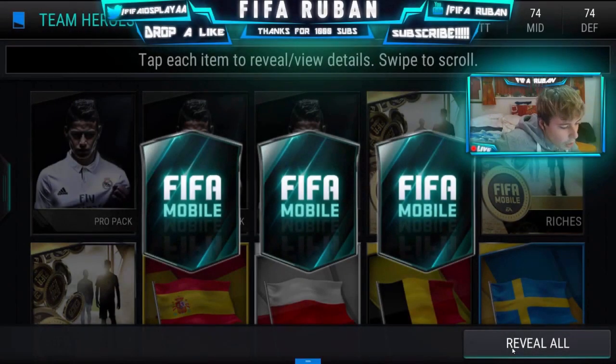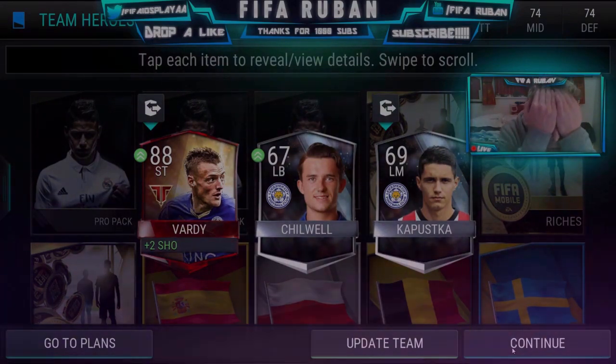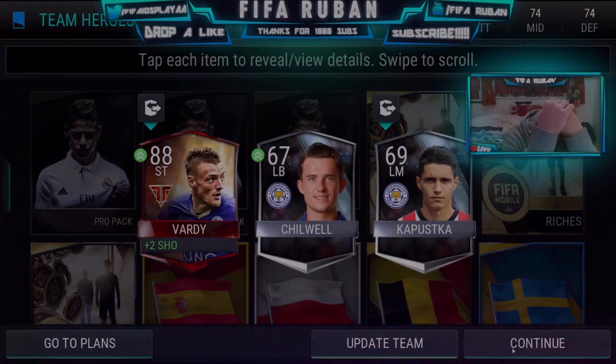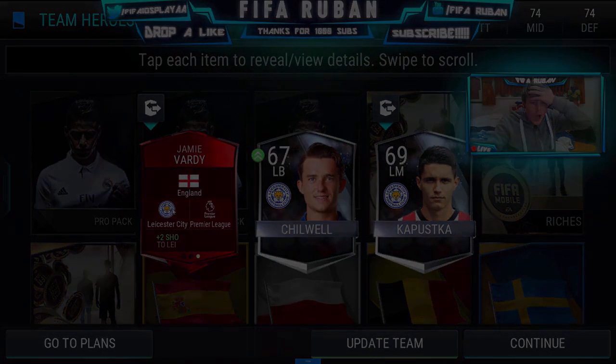Please EA Sports, where's the elite? Let's go! Please, please, please — I've got no one, I can tell. Please just be someone. Oh my god, we got it! No way — we actually got Jamie Vardy! Oh my god!